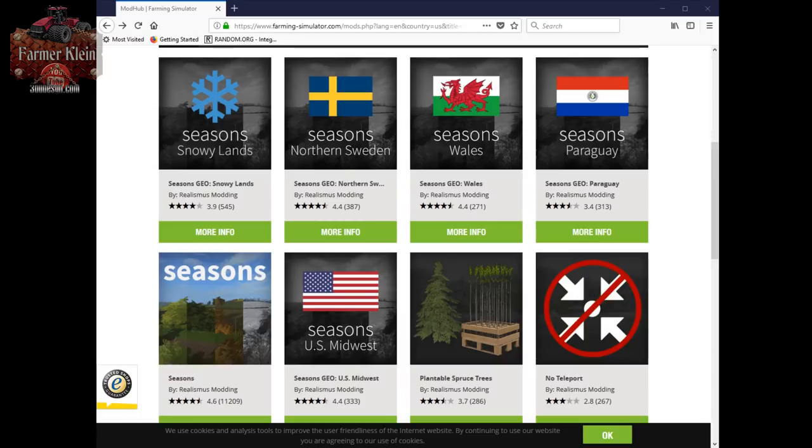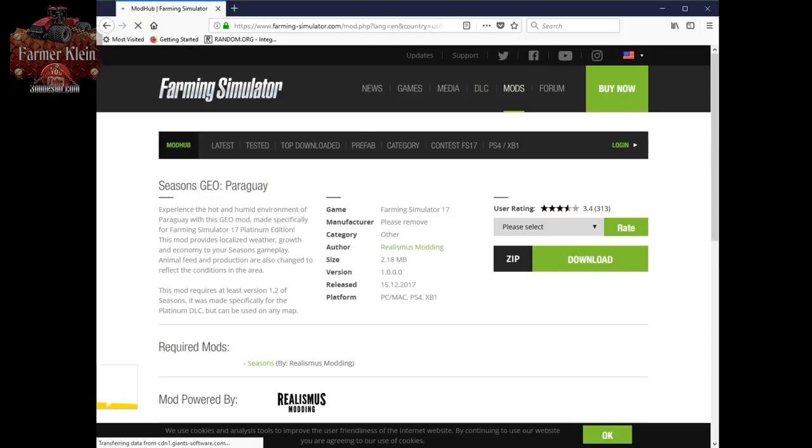Now we're going to take a look at the Paraguay Geo. This Geo was introduced with the Platinum expansion of Farming Simulator 17 and with the introduction of Sugarcane. So if you want to play with Sugarcane, this is the Geo you have to pick when playing with Seasons. If you play with Seasons and don't pick the Paraguay Geo, you won't be permitted to plant Sugarcane in any of the other Geos or base Seasons weather. Only pick one Geo at a time, and never change your Geo once you start a game because it can have a severe impact on your crops.